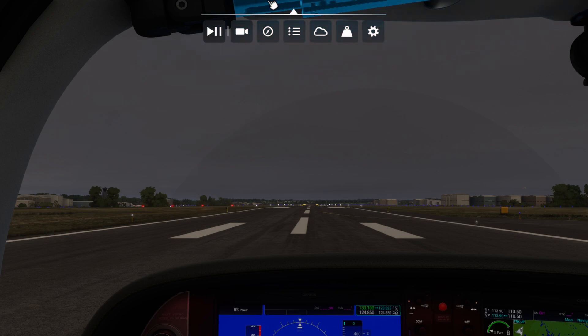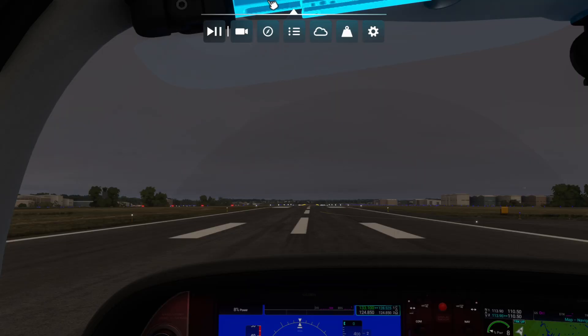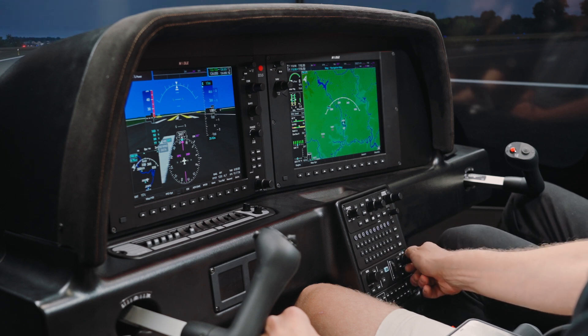I fly up here often now in my Cirrus. We're going to take a flight to Charleston, South Carolina. We're going to get our clearance. Since we don't have Pilot Edge hooked up — they're not on the East Coast — I'll handle ATC. You'll be cleared to Charleston via the Arsenal 5 departure, Gordonsville transition — that's called Victor Echo. Climb via the SID, except maintain 2,000. Departure frequency 128.52, squawk 5367.